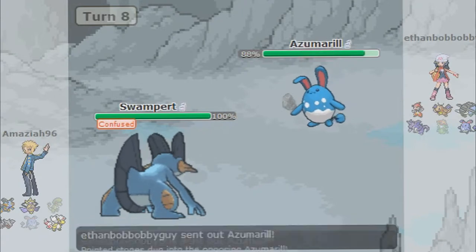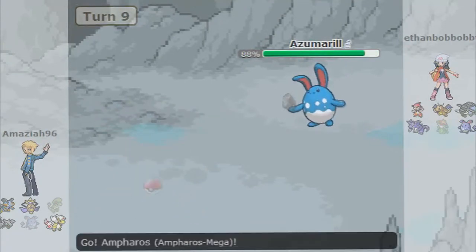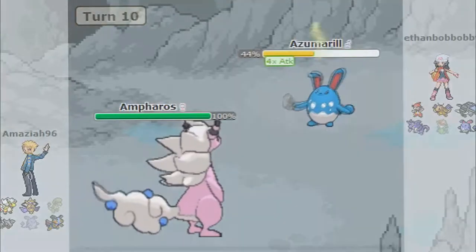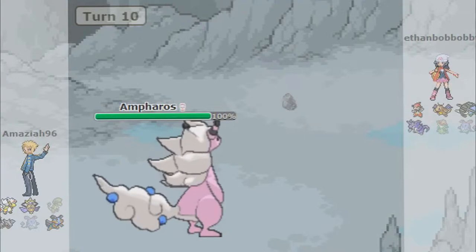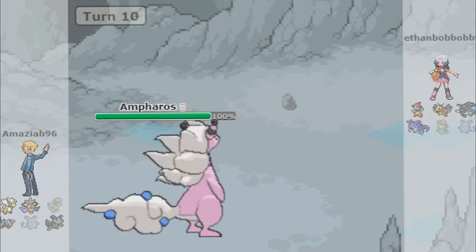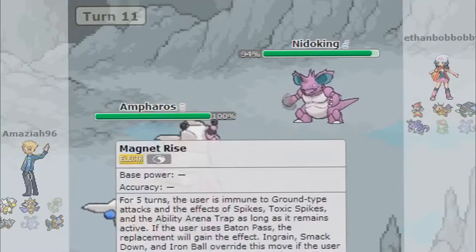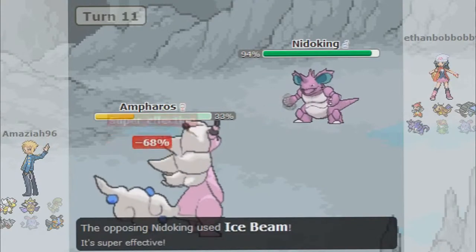So far he has taken out like two of my Pokemon and I've only taken out that Lilligant, so I really need to step my game up. He comes out with this Azumarill, so of course I'm going to go straight into my Mega Ampharos. He's going to use Belly Drum, so I'm expecting the Play Rough. I'm going to go ahead and hit this Thunder real fast, taking this thing out — I just can't let that go, sorry Ethan.